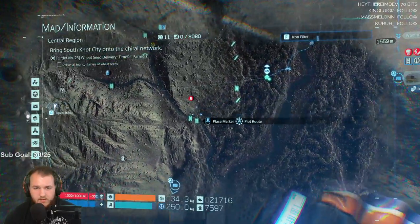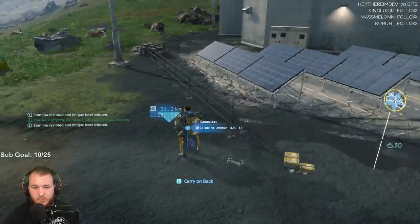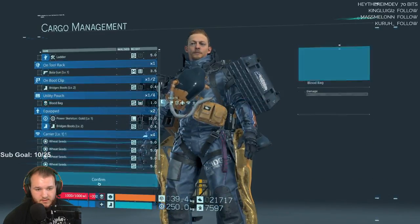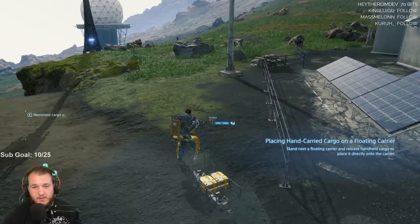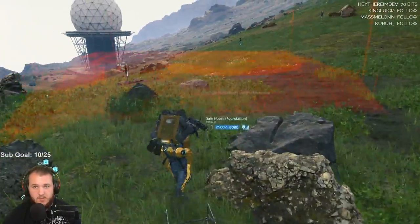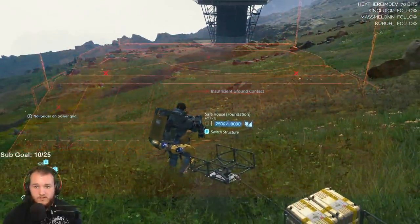I should be able to take the PCC2. Let me carry on back. Now I can use PCC level two to make a — safe house foundation. Pick a spot outside the sensor ring to try again. Safe house foundation — somewhere around here. Insufficient ground contact — this hill is very hard to put one on.